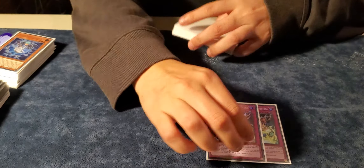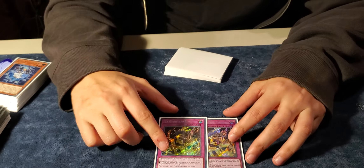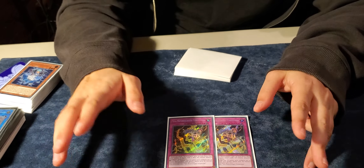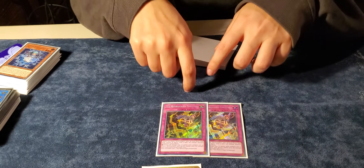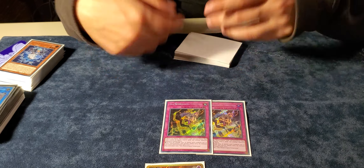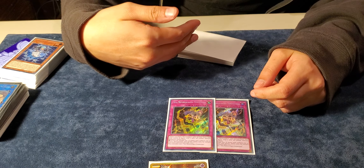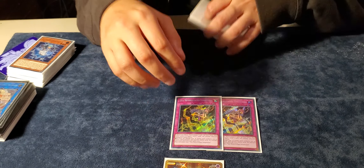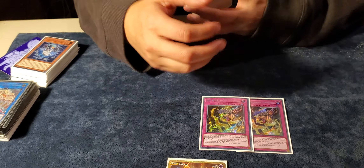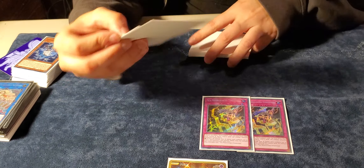For the traps, Weather Painter Storm: at the start of the damage step, when any Weather Painter battles in the same or adjacent column, you activate the effect, banish the Weather Painter as cost, and it bounces the monster. It's a non-targeting bounce. It's in the battle phase, but when you have that plus other setup traps, it's hard for your opponent to push through.